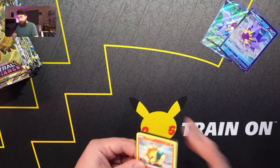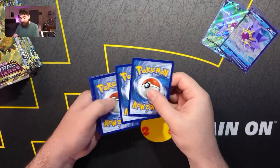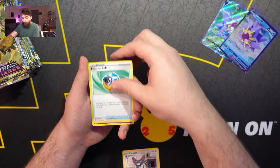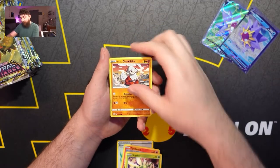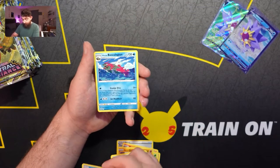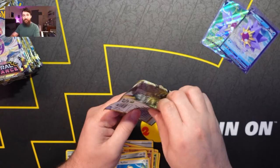Here we go, first pack from the booster box. Already a white code card — not too great, but we could still get a trainer gallery. We got a Psychic Energy, Herdier, Feather Ball, Yuxie, Cyndaquil, Scyther, Growlithe, Bronzor, Rufflet, Hisuian Basculegion, and a Hisuian Basculegion rare. Not too great for our first pack but let's see if that changes.